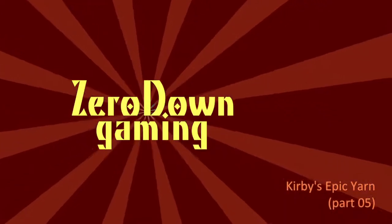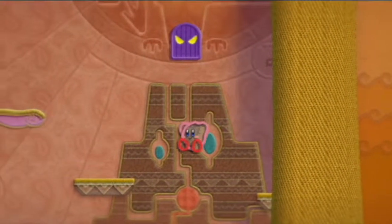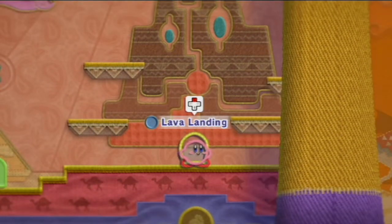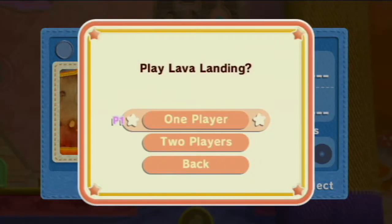Hello, welcome to Zero Dawn Gaming, and this is part 5 of the Kirby's Epic Yarn playthrough. Here we are in World 2, and we're about to enter the Lava Landing, which will promise to be a great adventure inside a volcano.